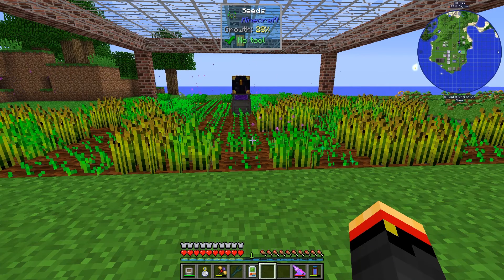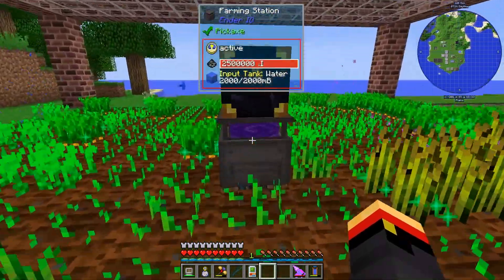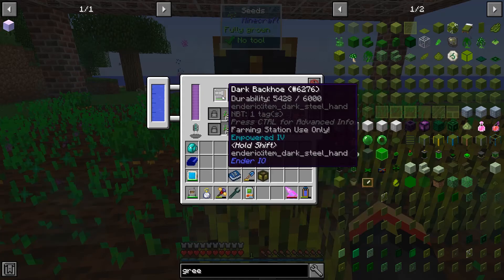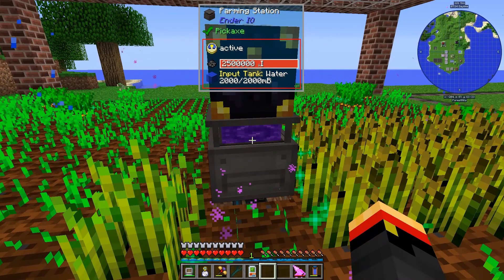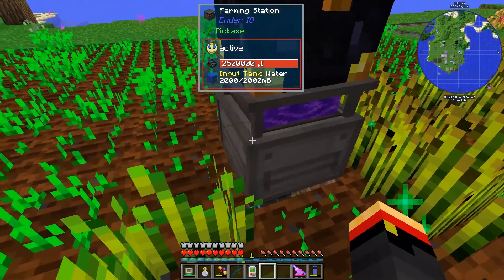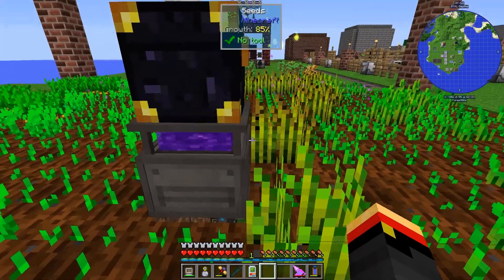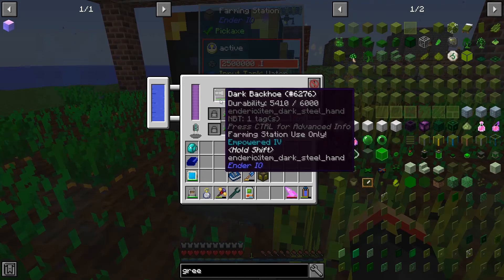It's going so fast now, I think I have different problems. One, we have to recharge this guy or he'll still break. And it's only getting 85% damage absorbed, so he will still break even if I do recharge him. So I'm thinking maybe it's better just to make obsidian hoes and shears and axes and just dump them in here. We can use the same method we're using to get the fertilizer in there. So I think that might be a better solution than the dark backhoe.